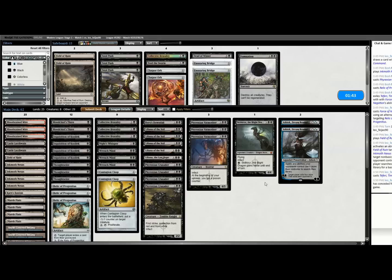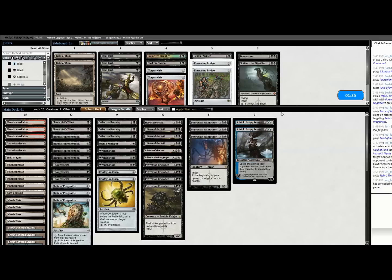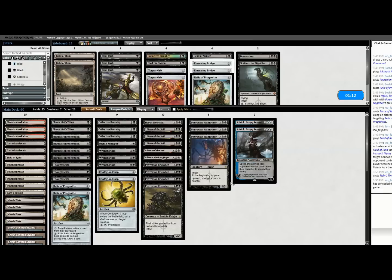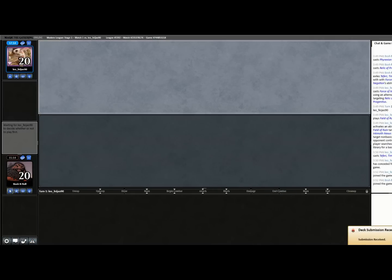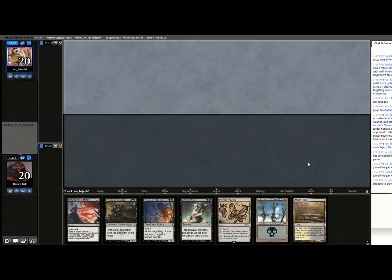As exciting as Skithiryx the Blight Dragon is, I don't think this is the matchup for him — they just have so many counter spells and removal spells. Sorry big man. I hope we kill someone with Skithiryx in this league, but it's not going to be this one. If I'm bringing in Ashiok, do I still need Relic? I brought in Relic just because I needed something else. I'll call that Ashiok this time. Celestial Purge is a hell of a card — it's mostly in control decks to play against Prowess and Burn, but it's very good here too.